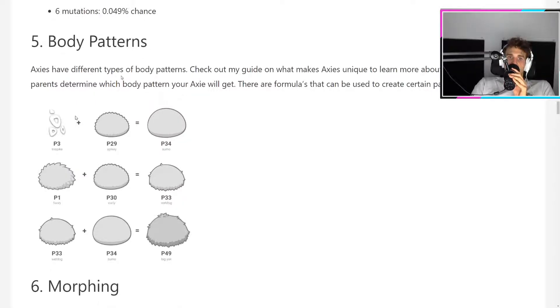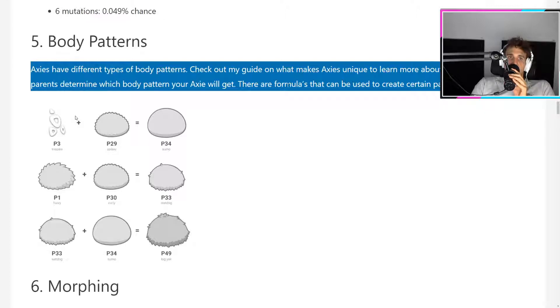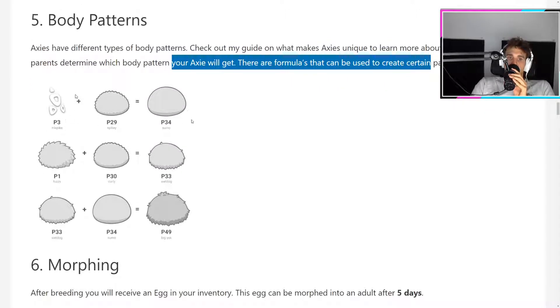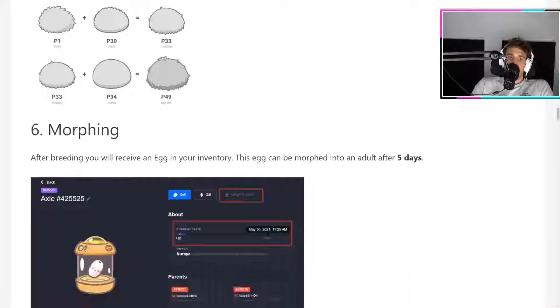You can see the body patterns here — they have different patterns and it's really awesome. These formulas can be used to get certain patterns. You can get sumo, big yak, wet dog, fuzzy, and others. It's a whole complicated process to target specific body patterns.